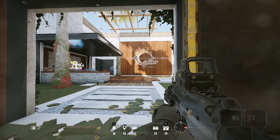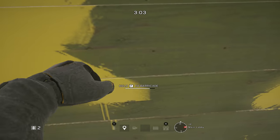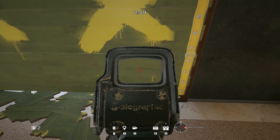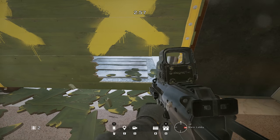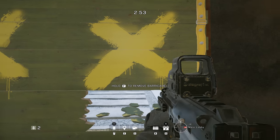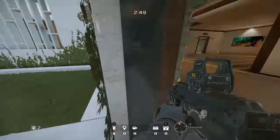Then you pretty much do the same here, but obviously the barricade will break because I already destroyed a bit. You understand what I'm saying — third bolt, kind of to the middle, and it will break. Then you go two bolts up to the middle and break.